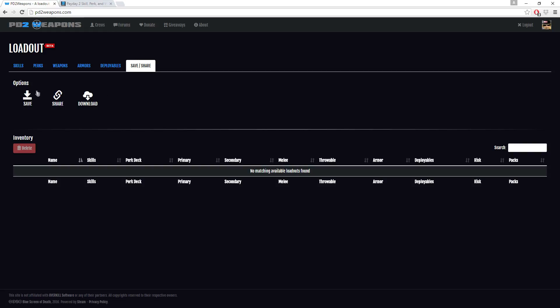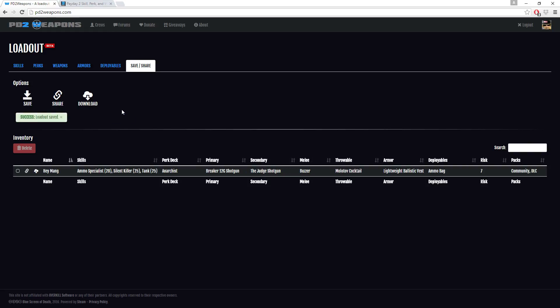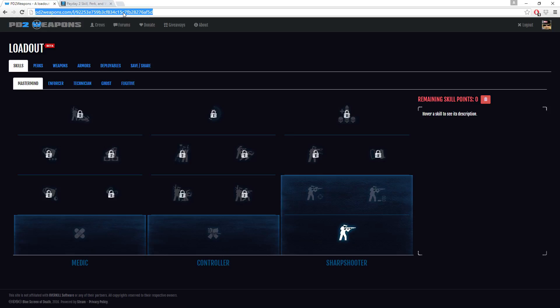All our T's are crossed and I's are dotted, so I go over to Save and Share. You can actually download a copy of it, which is cool, or just save it. I'll call it 'Hey man' — that's the name we're going with. We share it and now we have a nice little link that I can distribute to whoever wants to check this build out.